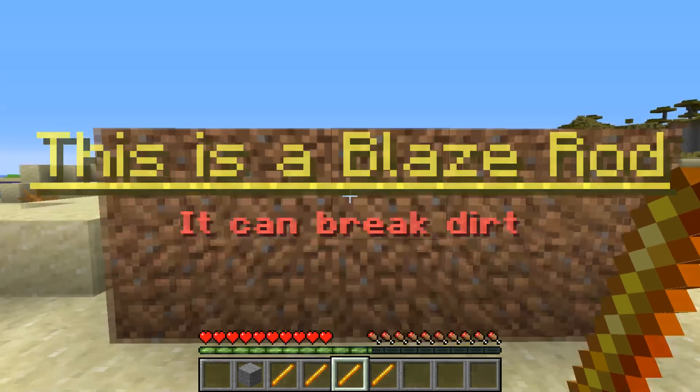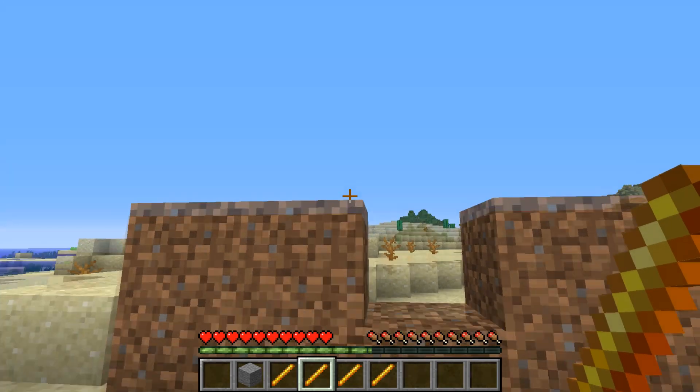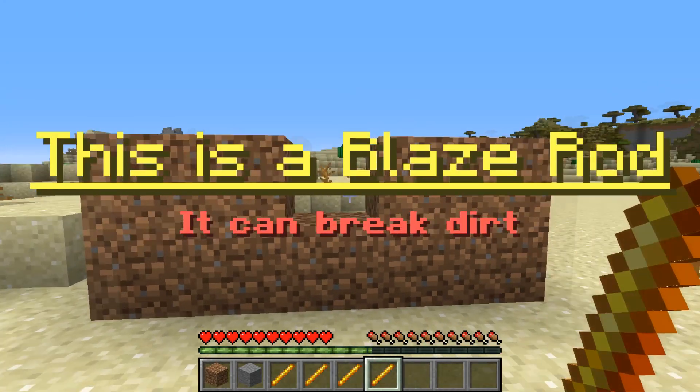This is a blaze rod - it can break dirt, let's check. Yes, it can break dirt. But this one didn't say anything, and as you can see it doesn't break any dirt. And this one also breaks dirt.